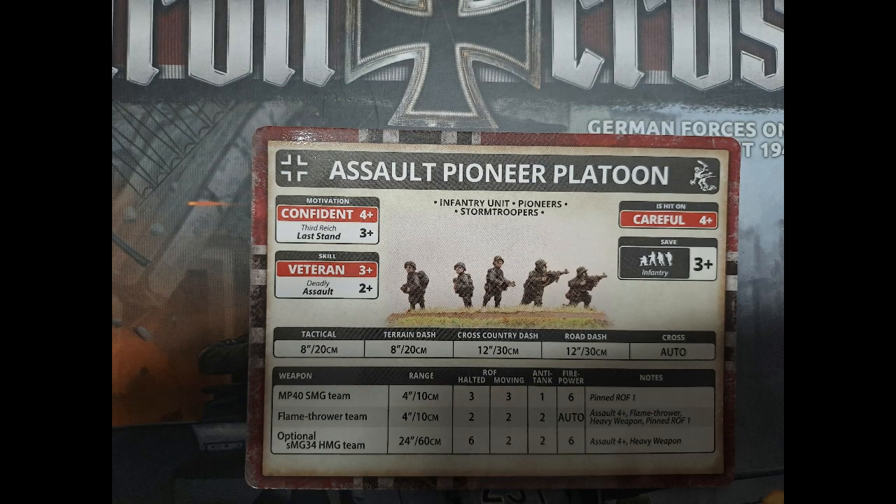Probably the best part of the Grenadier company is the Assault Pioneers. Obviously they haven't got great range — the MP-40s are only 4-inch range — but halted is three, moving is three, so you can continually have that good rate of fire. But if they're pinned, it goes down to one. They also have Deadly Assault at 2 plus, and they have the Pioneer special rule, enabling them to get through minefields better and dig in better. But the cherry on the icing on the cake is they have two flamethrower teams. The flamethrower has halted and moving rate of fire of two, it's auto-firepower, and if you hit an infantry gun team with a flamethrower, not only do they have to re-roll successful saves, but they're automatically pinned. You can also add a heavy machine gun for two points. Seven teams with two flamethrowers is 14 points — personally I think it's worth it.